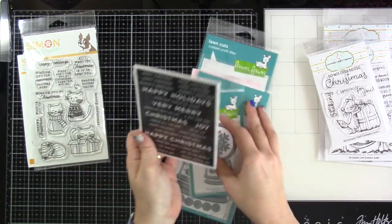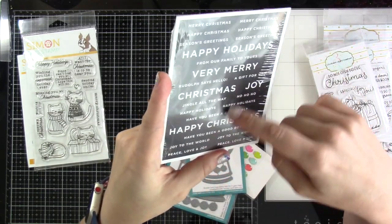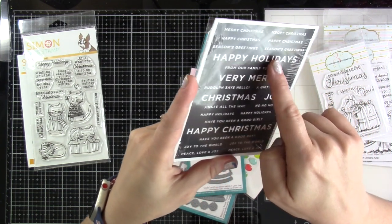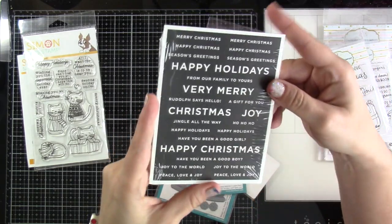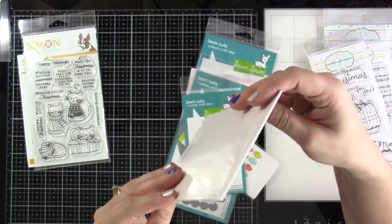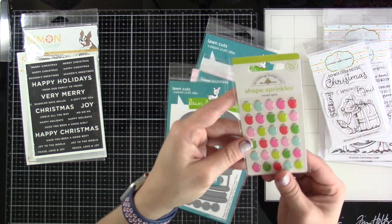I also got — I don't know the name of these — but they're great because they're easily cut out. They're like lots of the same sentiments: Merry Christmas, Happy Christmas, Seasons Greetings, Happy Holidays from Our Family. So these would be great to just cut out and put on all kinds of cards. I think there are four of them. Like I said, all these things were on sale, so if I can find them I'll have a link down below.